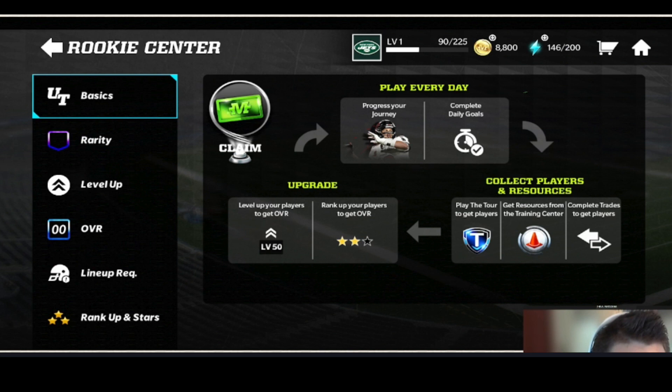Shane also showed us a bit more. In the programs there is something called the Rookie Center — it's more for newer players to learn how the game is going to work. For a lot of us we may not need this, however if you look in the top left you can claim Madden Cash — you can get some free Madden Cash from just even looking at these. You could literally click on it, not even care about any of the content in there, and get the free Madden Cash. But for new players this is going to be really cool because it's going to teach you how to play.